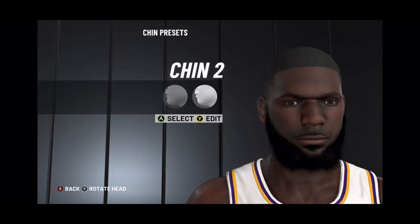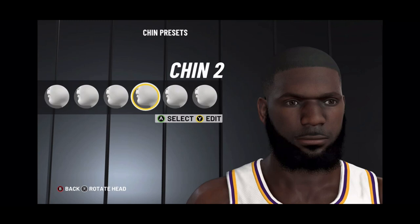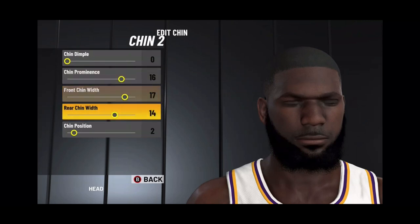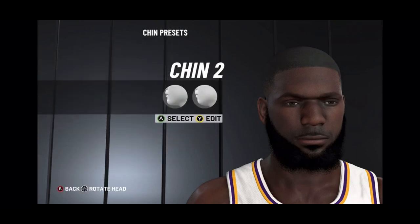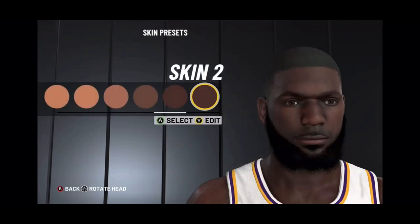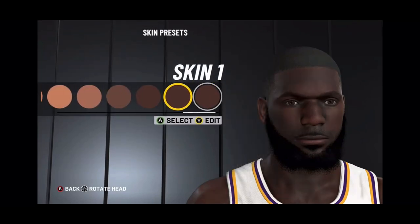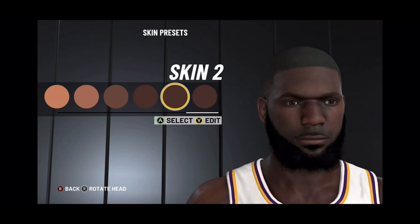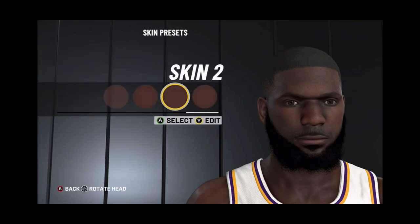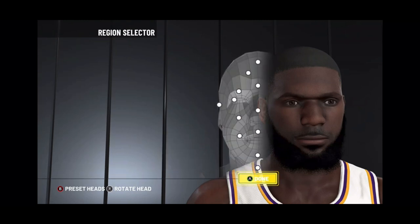And chin — chin number 2. Chin dimple 0, chin prominence is 16, front chin width is 17, rear chin width is 14, and chin position is 2. And skin tone — you will choose this one right here. And that's it guys.